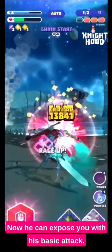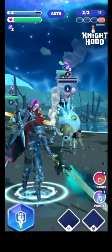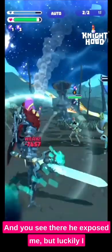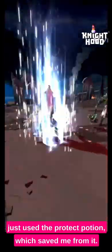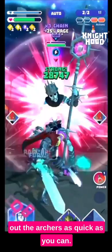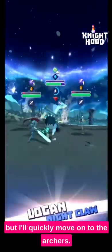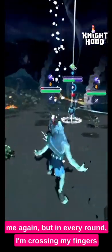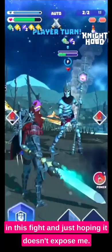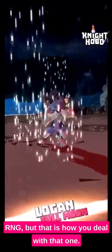Into round two — he can expose you with his basic attack, and this boss's special skill is that when you hit him it charges his power, so you need to have Garan ready to delay that. He exposed me but luckily I just used a protect potion which saved me, and when I swing the sword to get protect it will overwrite that expose. In this fight your goal should be to clear out the archers as quickly as you can. I highly recommend expose resist so you don't have to rely on the RNG — but that is how you deal with that one.